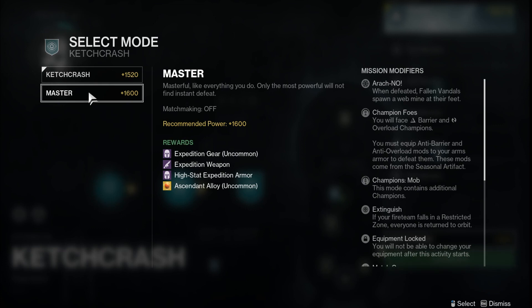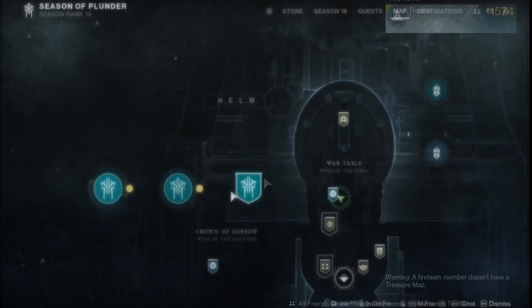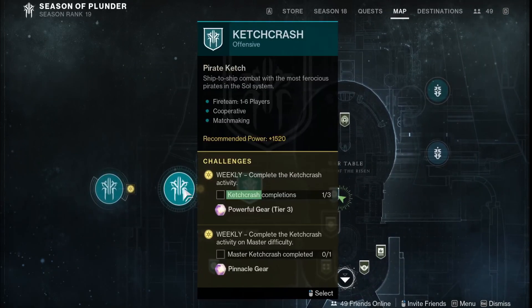However, there's no matchmaking for master mode, and the Expedition gear power requirement is actually higher. You can get weapons, high stat armor, and ascendant alloys, but there are champions, so it can be a bit of a doozy if it's at 1600 power for players who haven't played that much. There are some things there to be aware of.